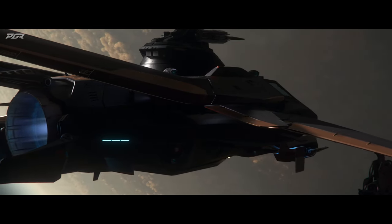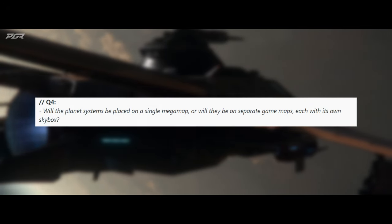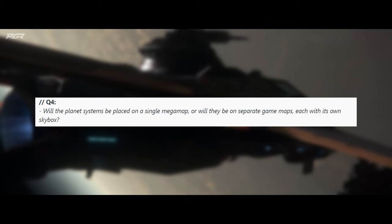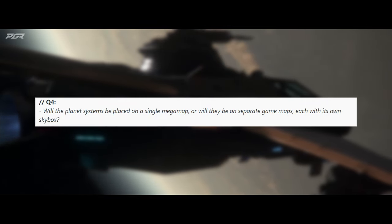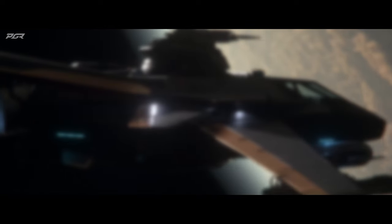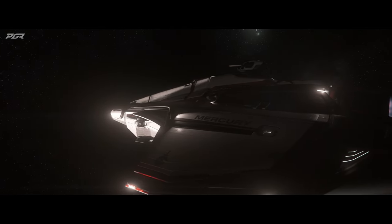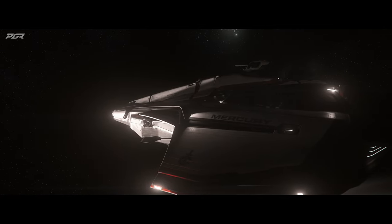The fourth question: will the planet systems be placed on a single mega map, or on separate game maps each with its own skybox? Benoit responds: each system is a part of the map — we still have the mega map concept, but we have a branch principle where each solar system has its own branch. What we call the root of the universe — you really can't have players there.